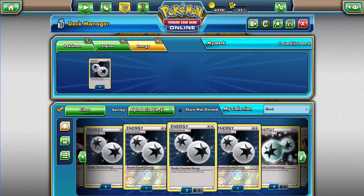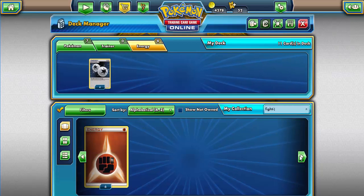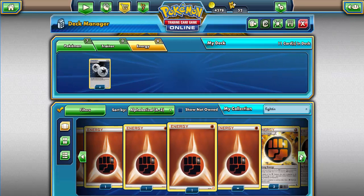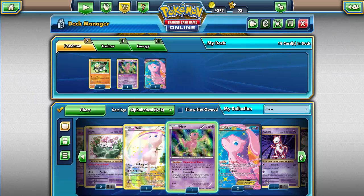Now you might be wondering, was that it? That's a little low on energy. Well, that is where we come in and add some Fighting energy. We're going to be adding specifically seven Fighting energies to our deck. So we want seven — one, two, three, four, five, six, seven energies.